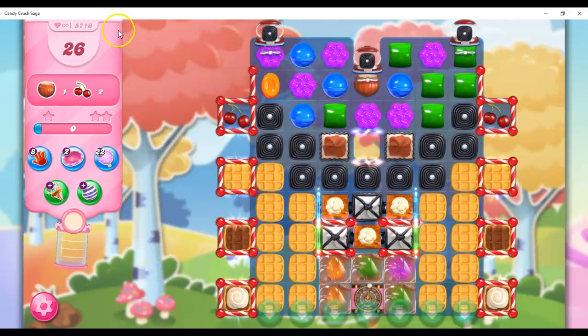Hi friends, this is Susie, your Candy Crush Guru, here to help you solve the puzzle of level 5716, where we have 26 moves to collect three ingredients.